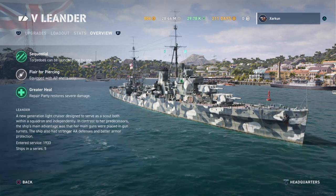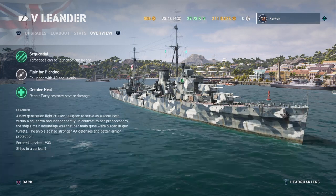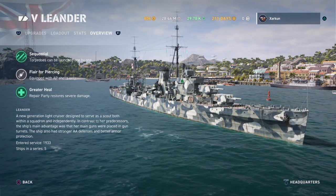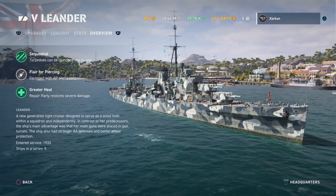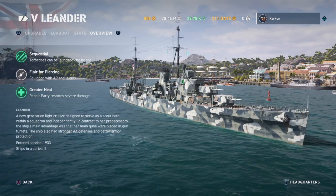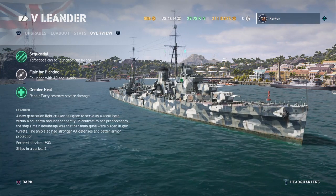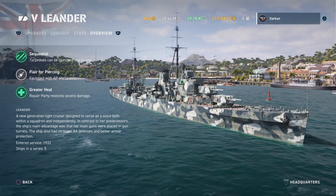Both the Emerald and the Leander have 8 guns, but the Leander, with guns in turrets, has 4 turrets with 2 guns each, meaning it can get all 8 guns on target. The Emerald couldn't do that — it also had 8 guns but they weren't in turrets, and 2 were placed on the wings on either side of the ship, so you could really only get 7 of them on target. So it's a little bit of an improvement over the Emerald.